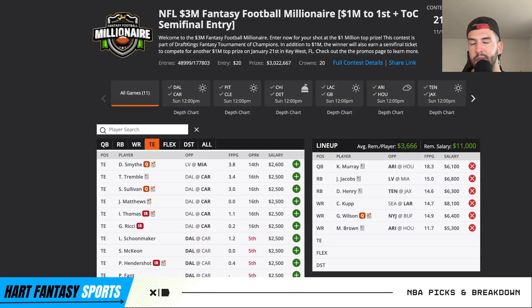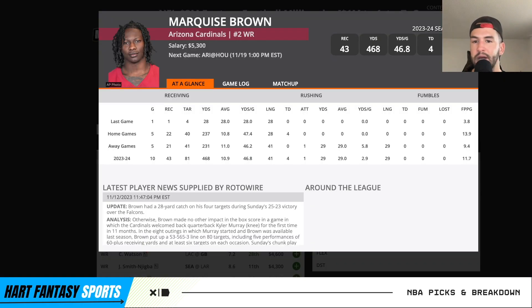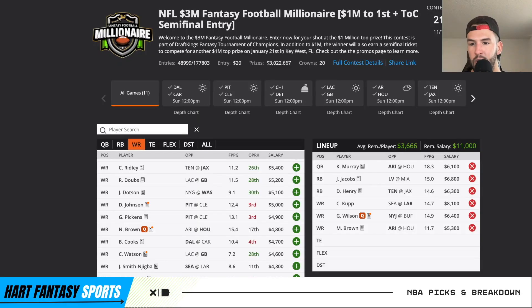Really like the cheaper wide receivers: DJ Moore, Calvin Ridley, Hollywood Brown — pairing him with Kyler. Marquise Brown had a very disappointing game but did drop a 40-yard corner throw from Kyler right off his fingertips on a full dive, so it wasn't the easiest catch. Could have been a solid game. I don't mind running him back — he's going to be the main target for Kyler. They were on the same page last year and had a great thing going, so I like running him back.